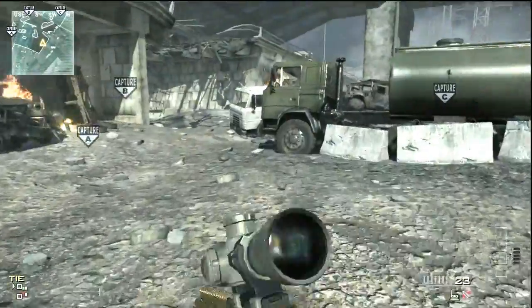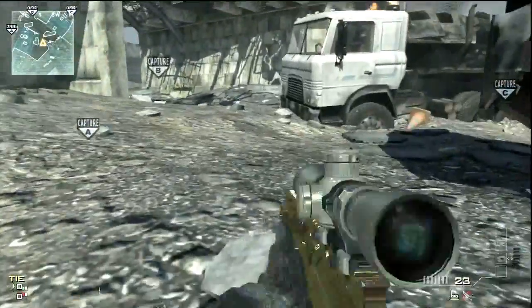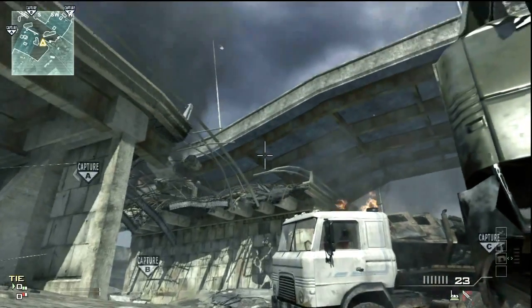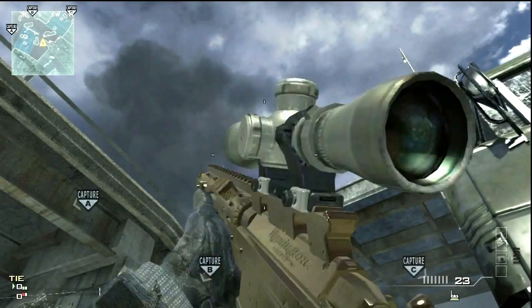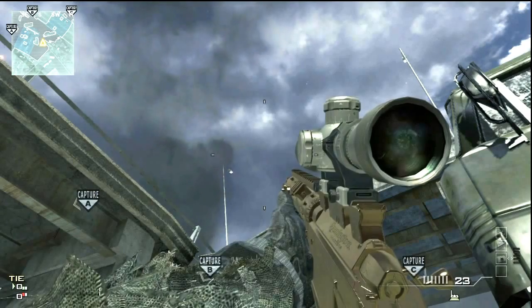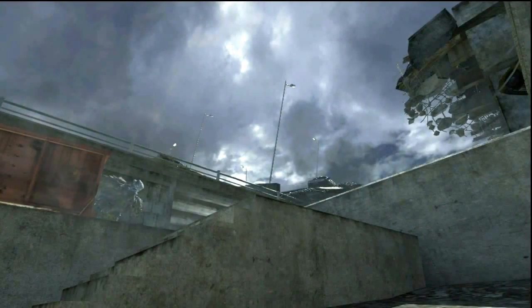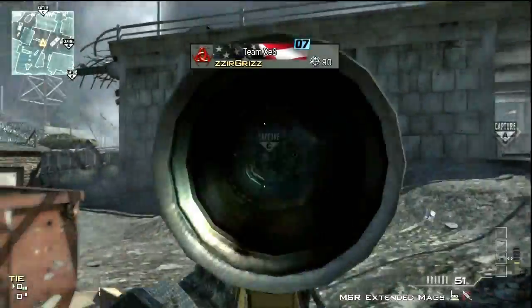We're going to start things off with a first blood if you spawn over here on A-side. You're going to come to the middle of this rock pile — there's kind of like four rocks in the middle. Go straight up from the center shadow dot there and that's going to hit them when they're coming up the stairs from the C-side spawn. If you're a little left or a little right, don't worry — it's still in the hit area.